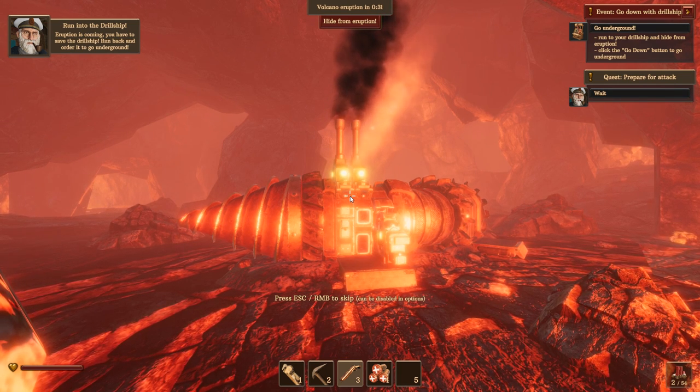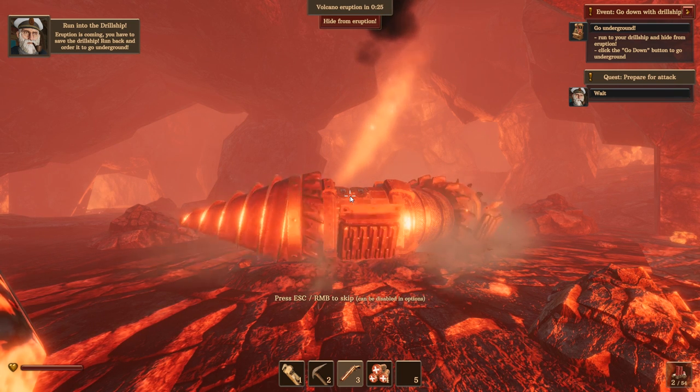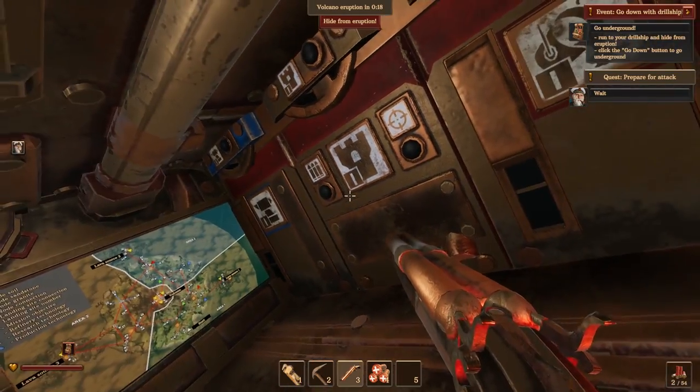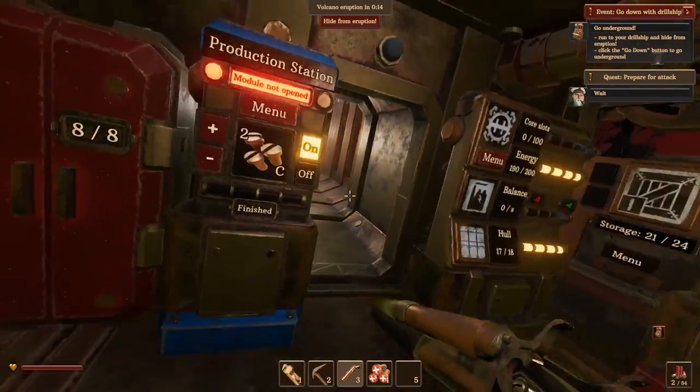Oh — so this is not technically going down. I feel like we're underground right now but apparently we're not, and I'm assuming the volcano can still get me from here. Let's go underground. We could still work here if I don't get any vertigo — I'm feeling kind of sick. All right, what were we doing? Grenades — gotta take the grenades out.